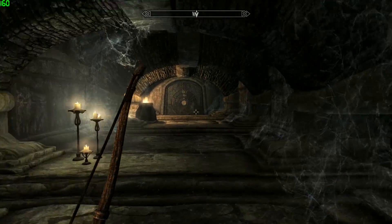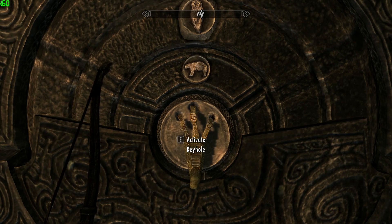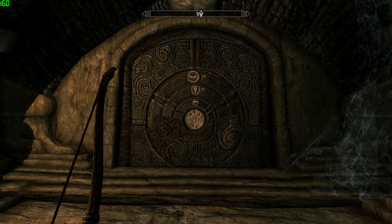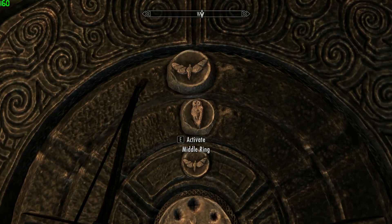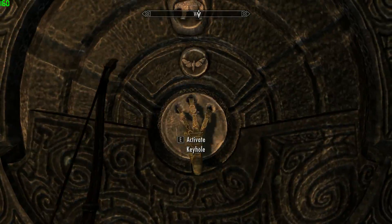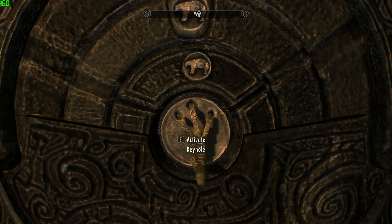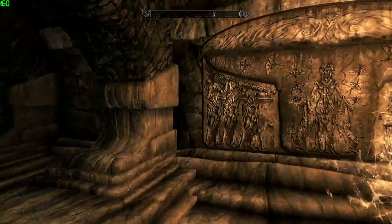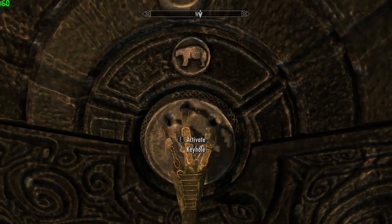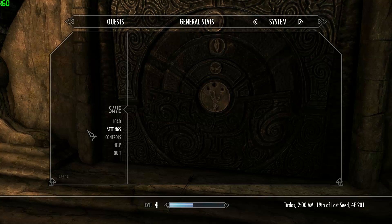It's a combination lock - three rings, three pictures in each ring, so 27 possible combinations. I was working this out in my head and using the golden claw to try and open it. I thought I could do all 27 in about 10 minutes, but then I thought I'd have to write them down. Eventually I broke and Googled it - not to find the code but to see if I was missing something obvious. It turned out I had to look in my inventory and take a good look at the claw itself, which has the combination on it. It was staring me right in the face.